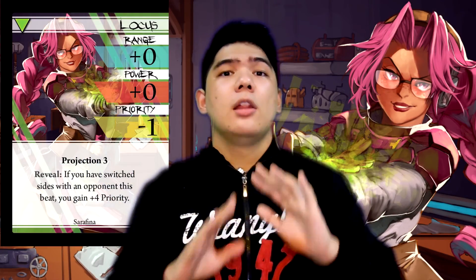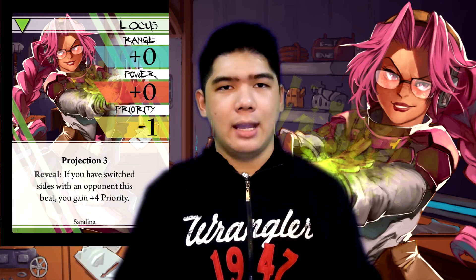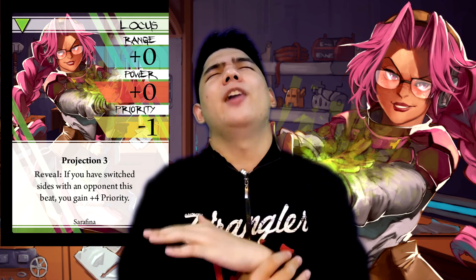Next up is Locus. Locus is a very interesting and powerful attack. It has negative priority and projection 3, but its reveal effect is what makes it utterly amazing. Because if you have switched sides with your opponent this beat, you gain priority plus 4, effectively making this attack a priority plus 3 — guaranteed. How do you switch sides before revealing? Your unique ability allows you to teleport, and if you end up switching sides with your opponent using the teleport, it does indeed count for this style. In fact, it's the only reason this style works. So as long as you switch sides with the opponent via your teleport, it will be very, very good because it basically gives you pseudo hit confirm with the immense amount of priority that goes along with this style.